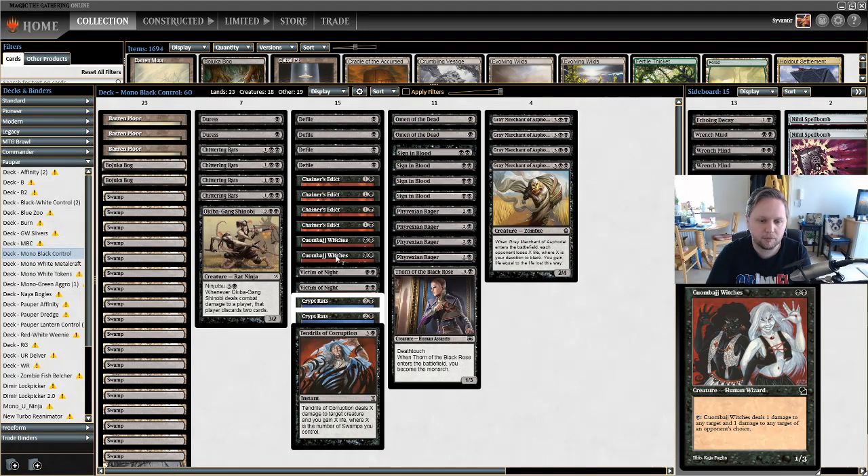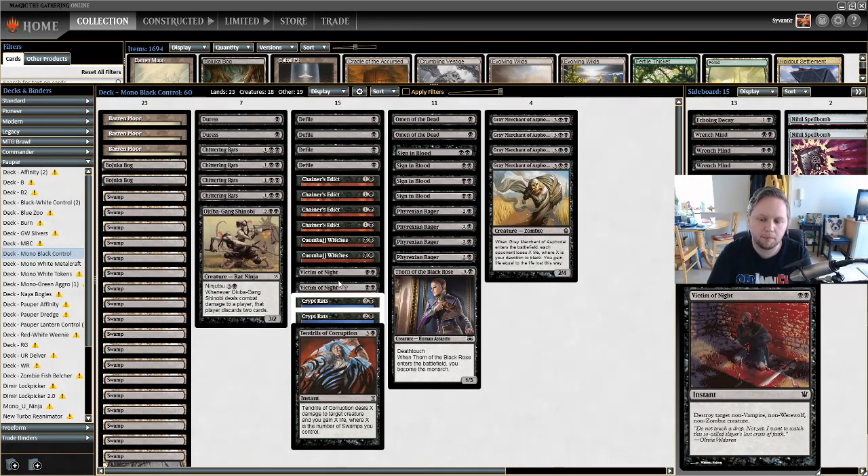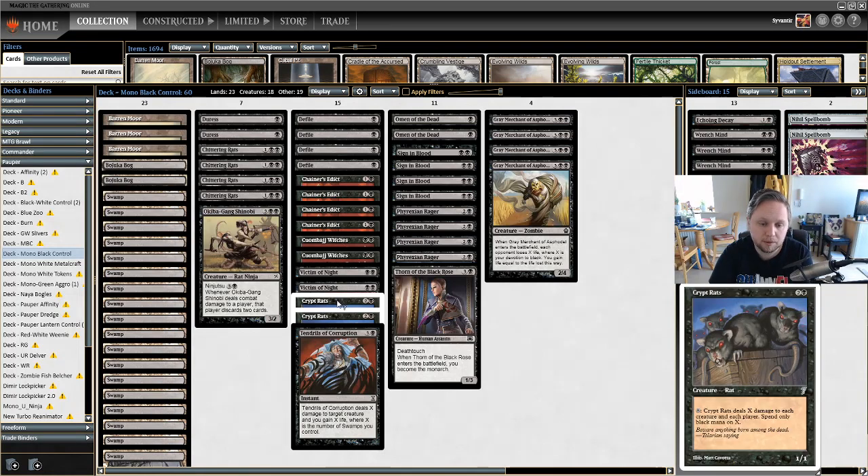Then we have two Victim of Night — black black for an instant, destroy target non-Vampire, non-Werewolf, non-Zombie creature. The only matchup where this is really relevant is sometimes Mono Green Stompy, and there is a Zombies deck but it's like tier five. The least of your concerns paired against it will be that Victim of Night doesn't hit their creatures — you'll just have a strictly better deck.